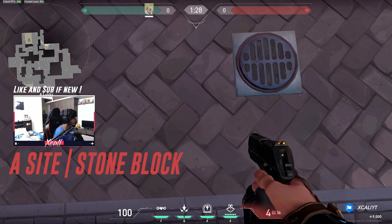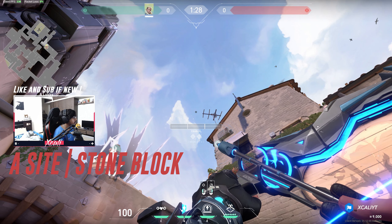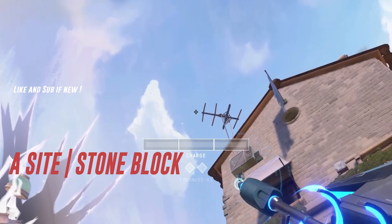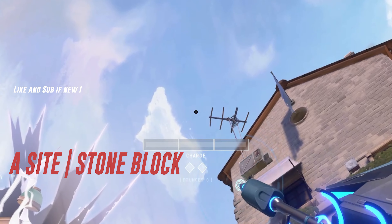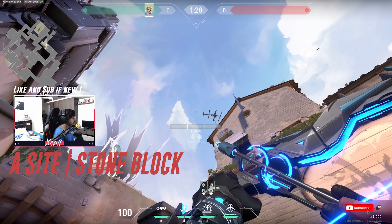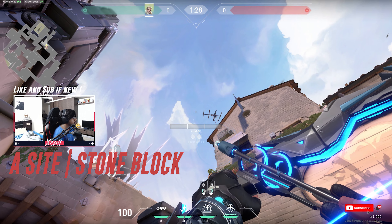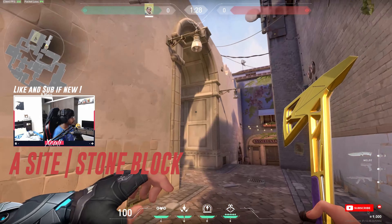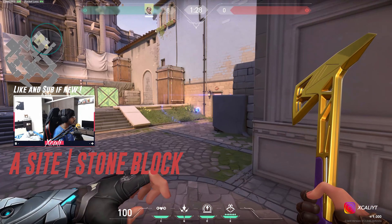I'm going to focus on these specific points on the map. The first one is right here, second one is right here, third one is right here, fourth and fifth — you can say fourth and sixth — are right here and right here, and finally the B-side one. So let's start with the A-side first.